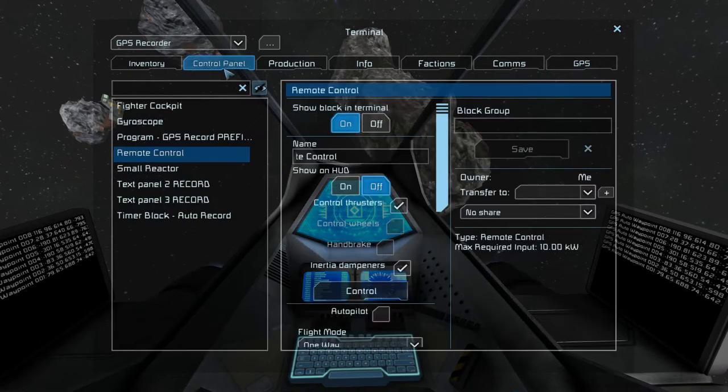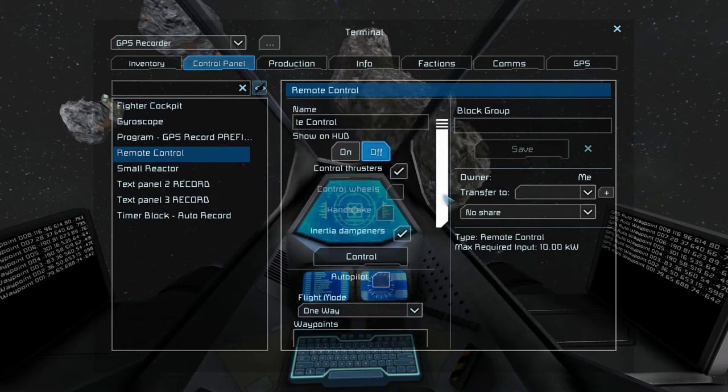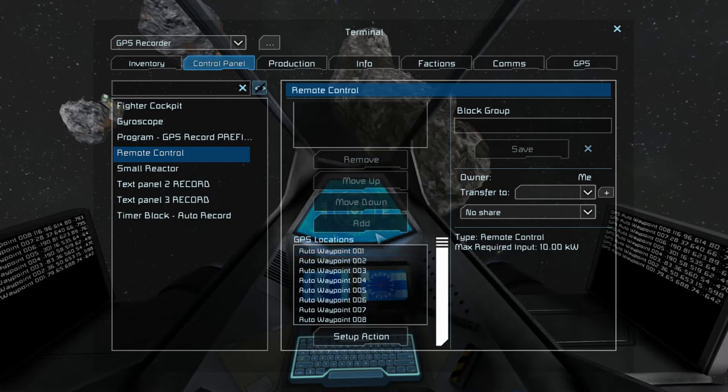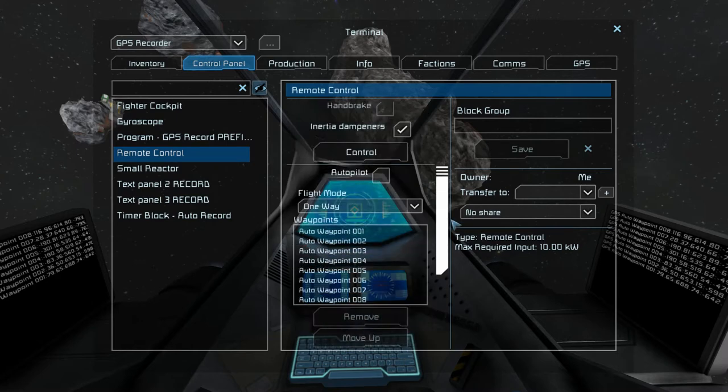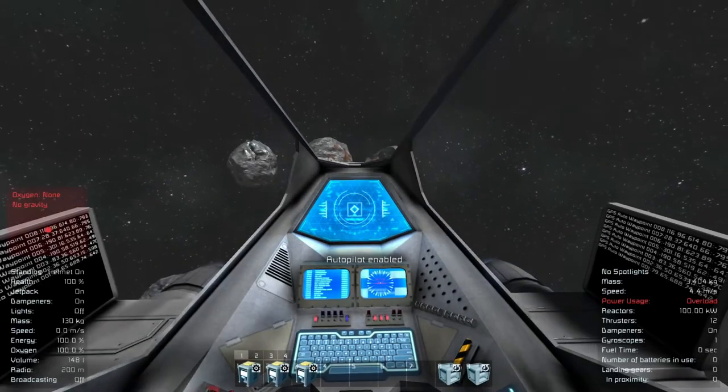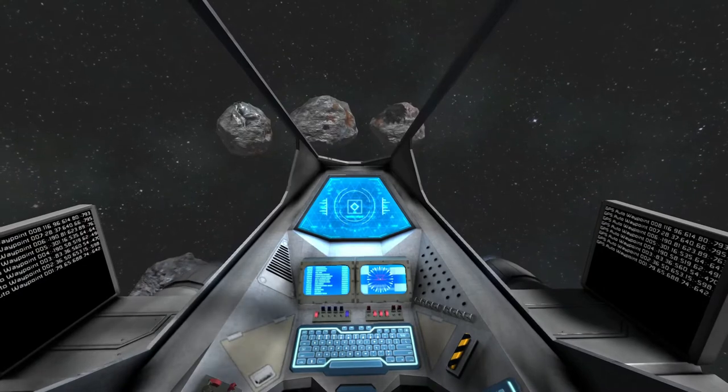When I go to the control panel and find my remote control, I can see the waypoints are empty. Now I just go and add each waypoint by selecting it and pressing Add — seven, eight. Now flight mode is set to one way. That's OK. I just press autopilot and enjoy the view.